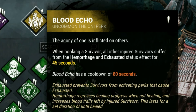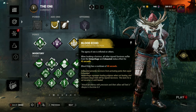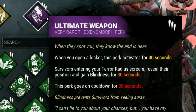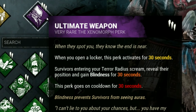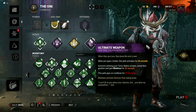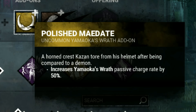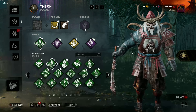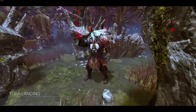Then we have Blood Echo: when hooking a survivor, all other injured survivors suffer from the hemorrhage and exhausted status effects. I know this seems a little counterintuitive since a lot of survivors like to heal against Oni, but if you have enough injured survivors still leaving blood, you get a lot of value. Finally, Ultimate Weapon — when you open a locker this perk activates: survivors entering your terror radius scream, reveal their position, and gain blindness for 30 seconds. Very good perk to help find and locate survivors. Add-ons: the Polish Madate increases Yamaoko's Wrath passive charge by 50%, and the Paper Lantern increases blood absorption. In the right hands this is an extremely powerful build.